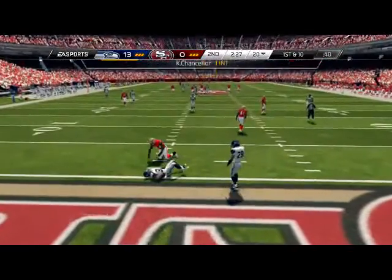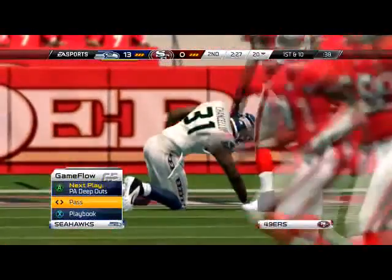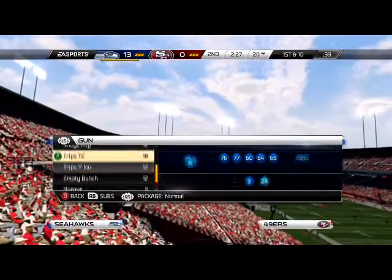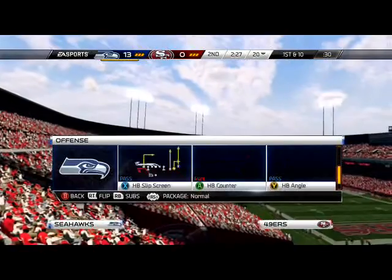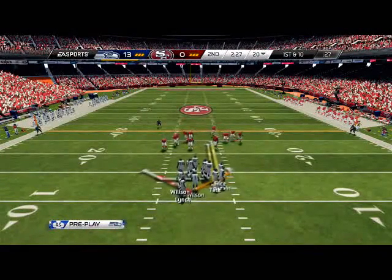Cam Chancellor for the interception — there we go! We need to break this tackle, don't give me a safety. Now we just need to keep scoring, keep efficient offensively, and we should come out of this with a W. At this point in the game, I think he got the ball first.